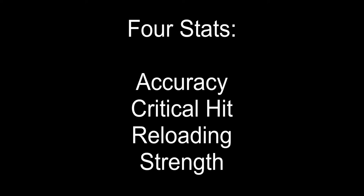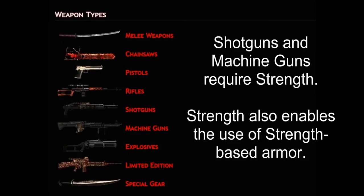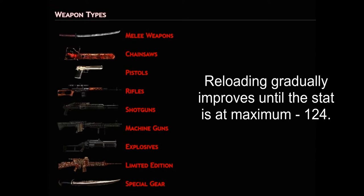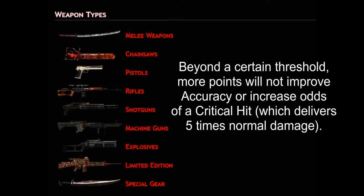Only strength is a necessity. If a weapon has a strength requirement, a student must have at least that much strength to equip the weapon. In the case of all other stats, a weapon can be equipped without the proper stat points — it simply will not work as well as it should. Of the three weapon-oriented stats, reloading will continue to improve as long as points are added until the maximum of 124 is reached. The only cutoff is personal preference. Accuracy and critical hit have some instances in which there is a threshold over which additional points will not increase performance.